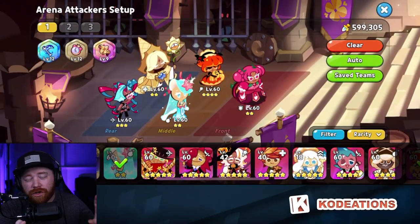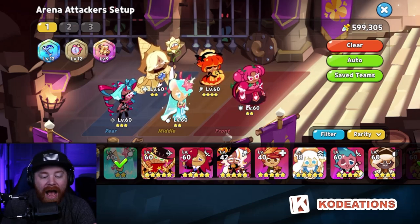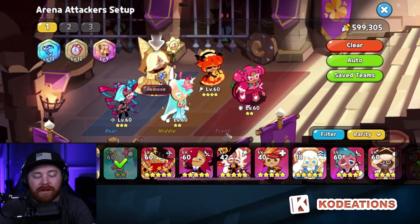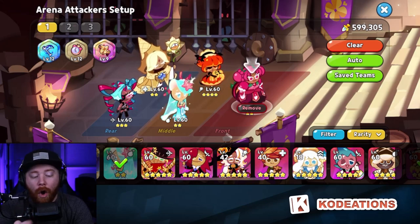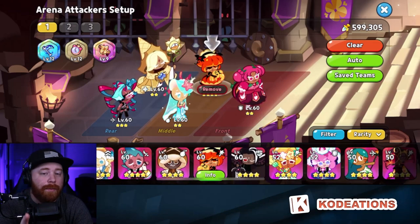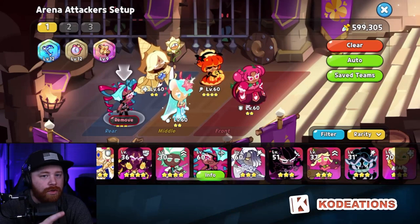For the first composition today, and arguably the most popular, it's gonna house the three most common cookies we see used in any arena composition — that's going to be Pure Vanilla, Sea Fairy, and Holly Berry. All three of these are on almost every single arena team because you just can't argue with their utility. We're also utilizing the brand new Pumpkin Pie Cookie and last but not least Twizzly Gummy.